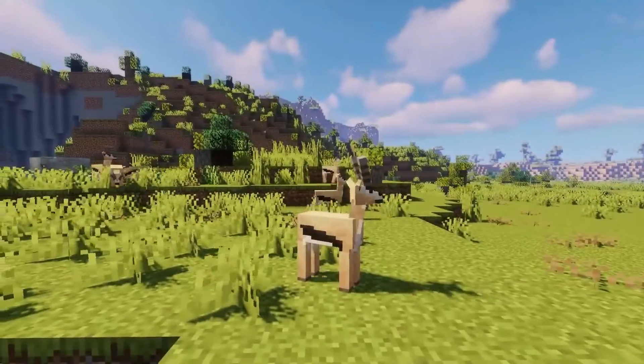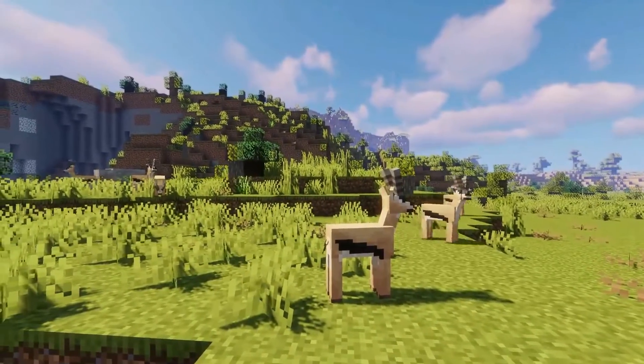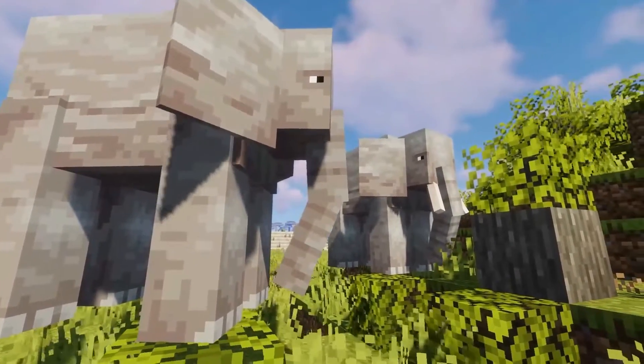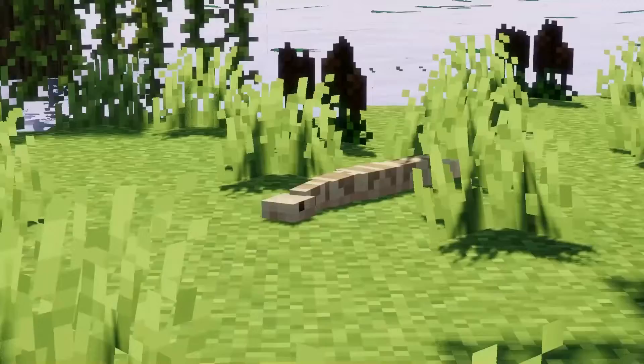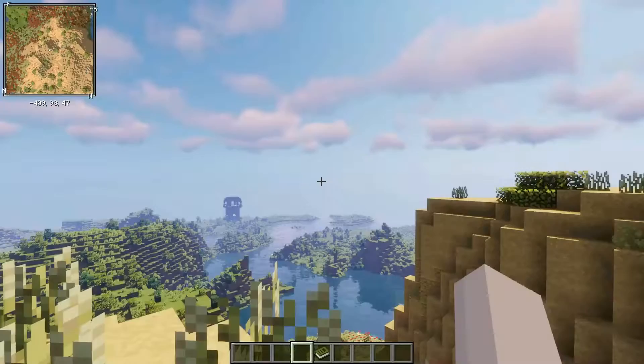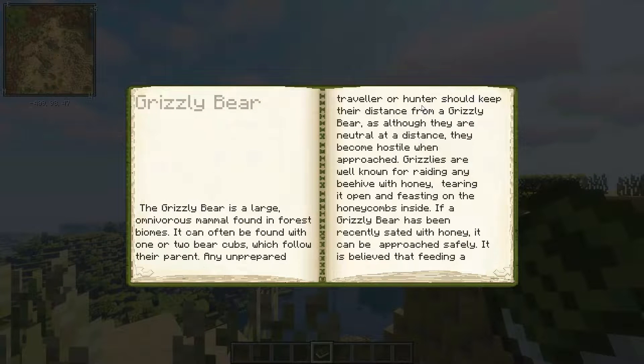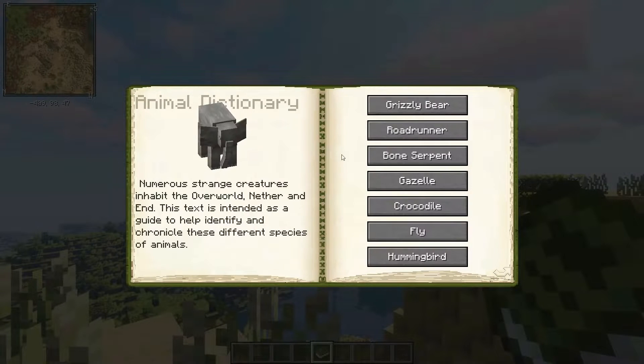Next, we're going to add the Alex's Mobs mod. This mod adds new real-world creatures as well as fictional creatures to your world. Some of those creatures include bears, snakes, the Endergrade, and many more. As soon as you spawn into a new world, you will be given an animal dictionary which will show you all the creatures added with this mod, as well as more information about each one of them.